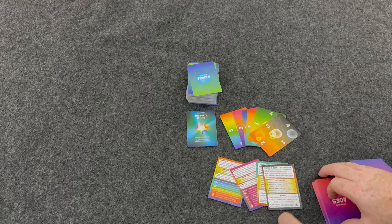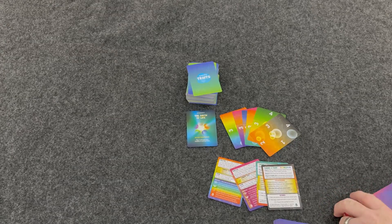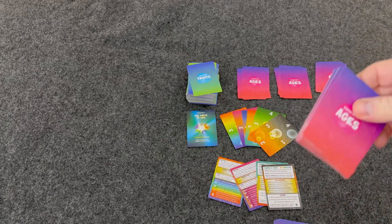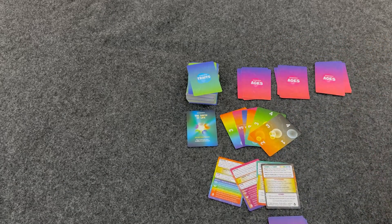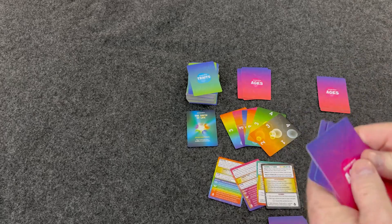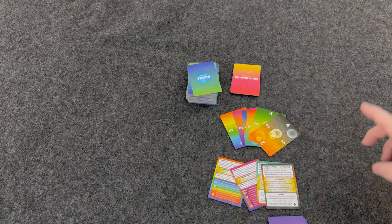You'll also have your Birth of Life card, which is going to be the first card that flips. The way you set up your Ages deck is you take your non-catastrophe cards, shuffle them up, and deal out three into three sets. The rest go back into the box. Then you take your catastrophes and deal one catastrophe into each pile, shuffle up each pile, place one on top of the other, and place the Birth of Life card on top. That makes up your Ages deck.